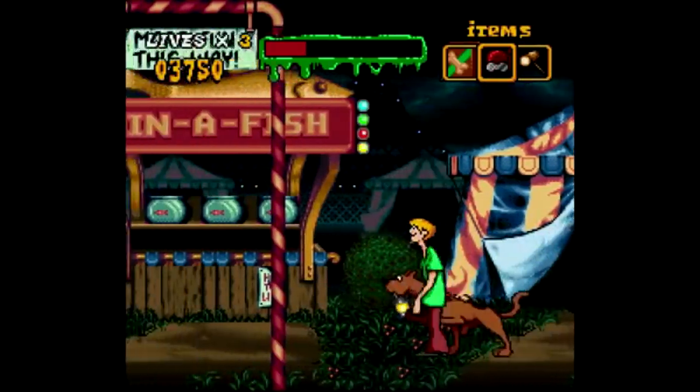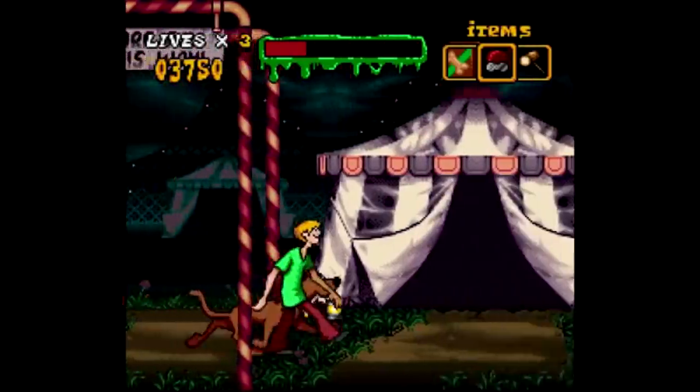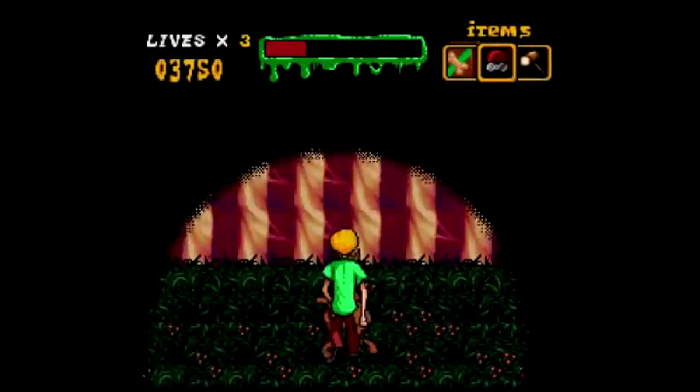The four areas you explore are a haunted ship, a haunted fair, a haunted house, and a bed, bath, and beyond. No, I'm just kidding — it's a haunted swamp, but hey, close enough.